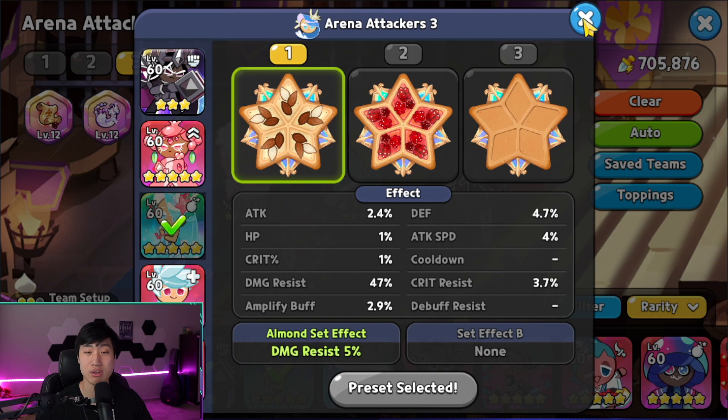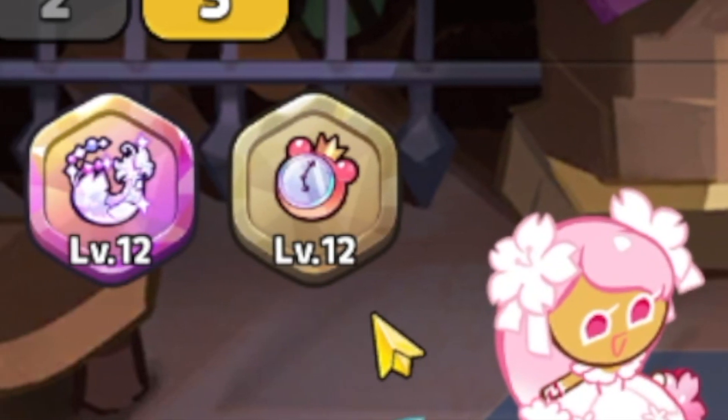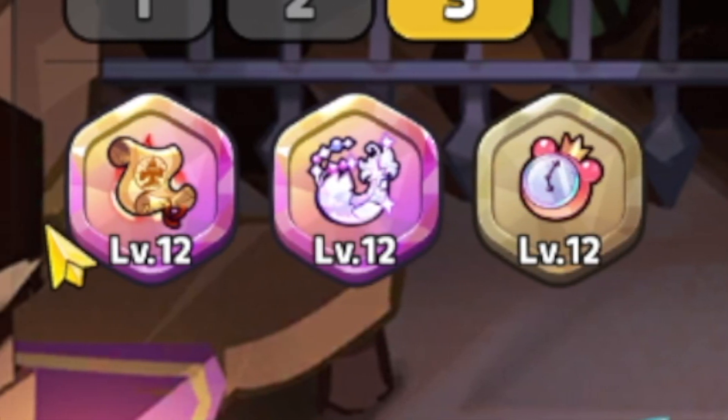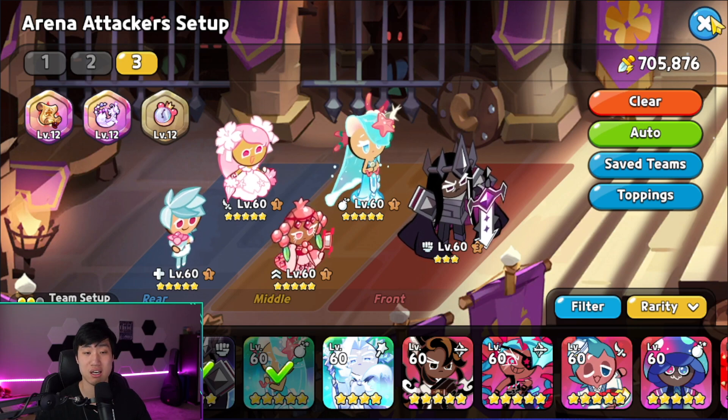The treasures are going to be the Jelly Watch, the Feather, and the Scroll. The Feather is going to help out in case any of these cookies die earlier on, allowing them to come back, use their skill one more time, and have that extra second life. Alright, let's go into the arena and show you guys how this team performs in actual gameplay.